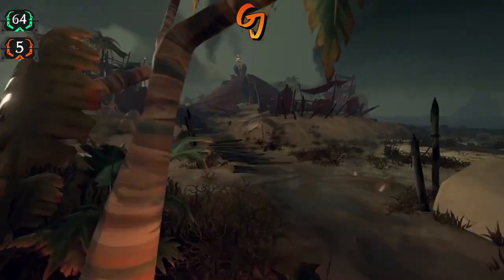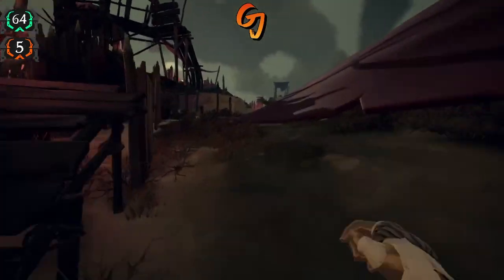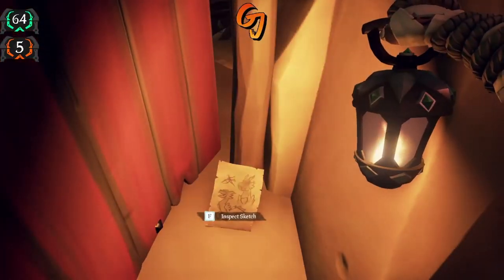As soon as you've got those two, that's two out of five. The next one is a little bit more awkward — it's actually very well hidden. So what you want to do, you're going to come on just under here, all the way around, and it's just there.